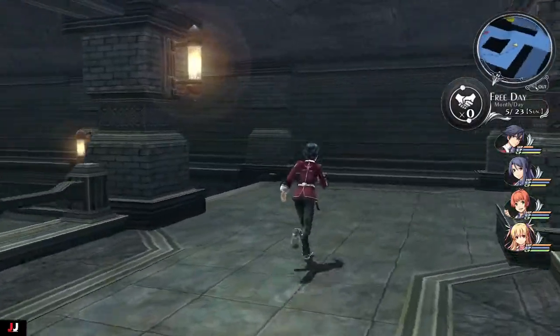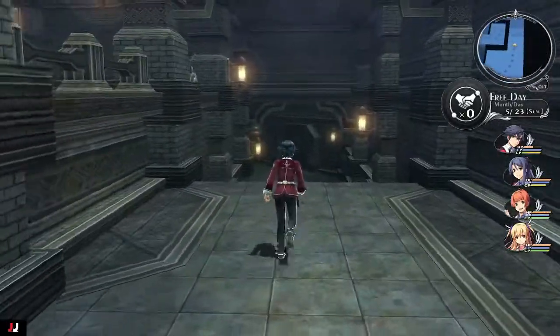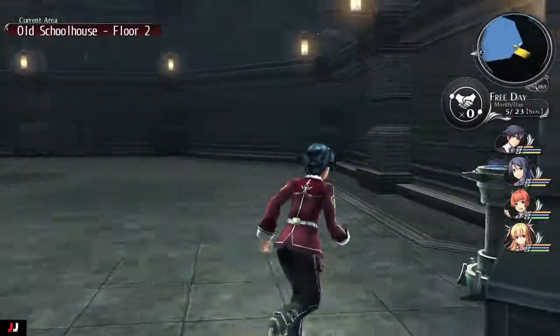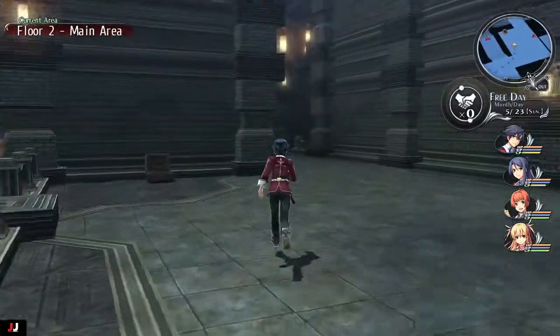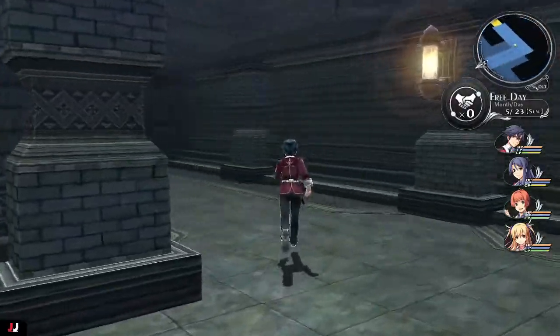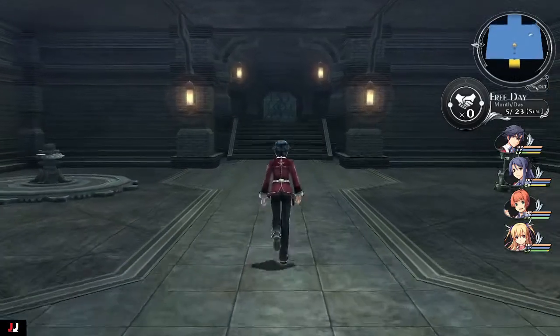I would advise going back to where the elevator is because we're right at the beginning now — heal up real quick because there's a healing station there. Hit rest and save it for the boss fight. Now we're going to head straight to the boss fight. The boss fight is just at the end of this hall — the switches brought that wall down and opened up the path to go this way. We're at the end for sure, so we're going to go forward.